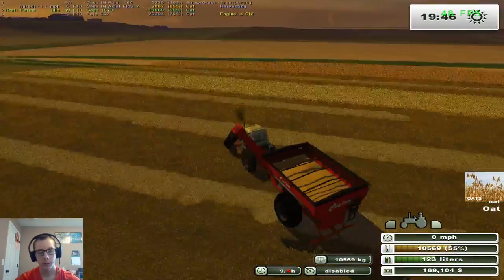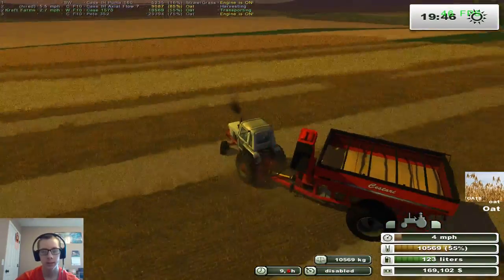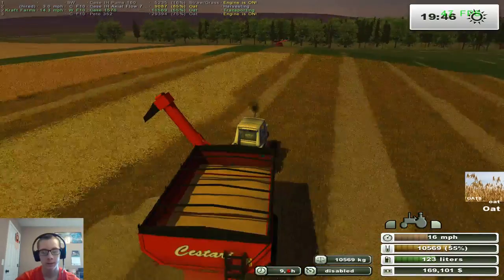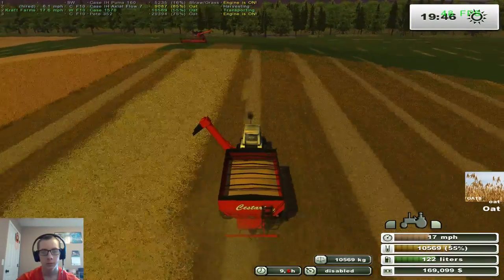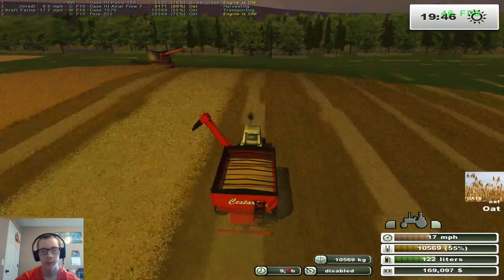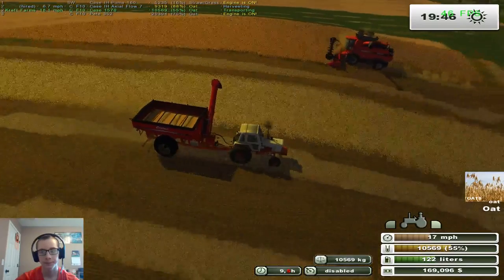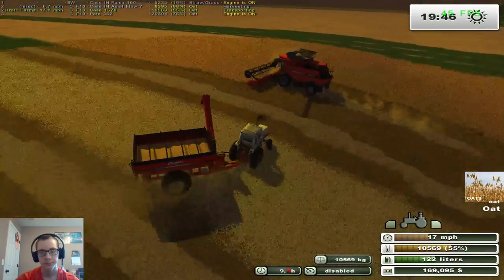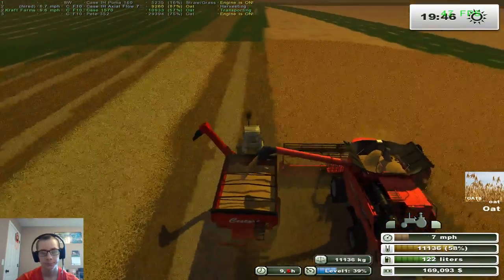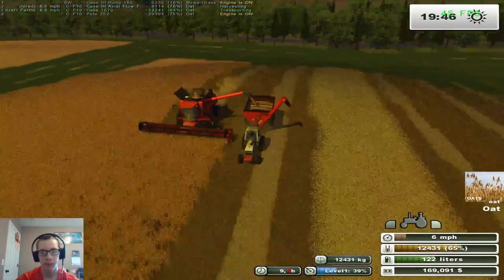We need to unload this guy first. We can just sell that little bit of grass. I don't know why there's a little bit of grass in there — that's kind of weird. Oh, maybe we can see if we can feed it — that's what we can do. Give it a purpose instead of just selling it. Because if we can feed it, then that'd be better — I'd rather do that.